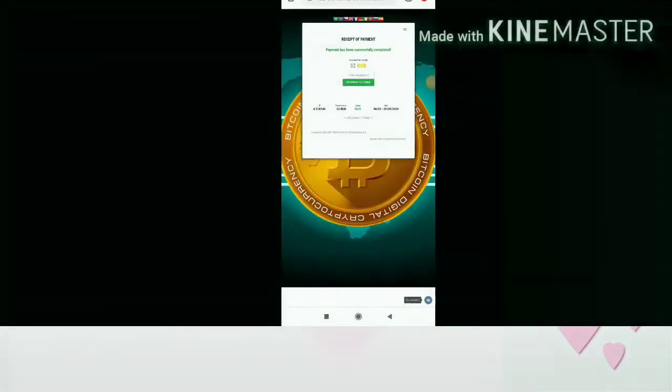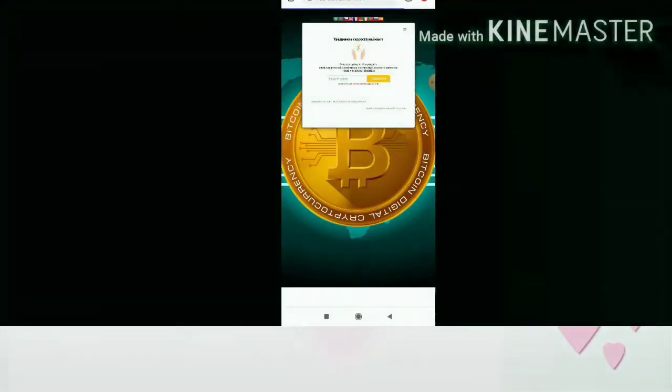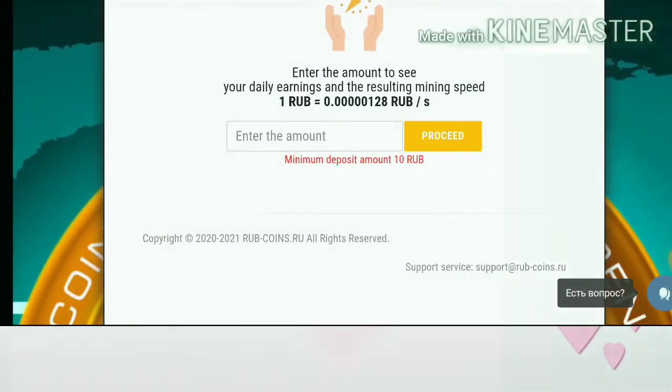Now let me show how to make a deposit. To make a deposit, just hit the 'Balance Replenishment' button — it directs you to the deposit page. Enter the amount you'd like to deposit. The minimum investment starts from 10 rubles.